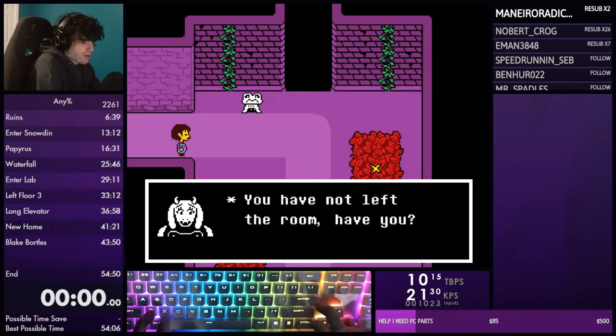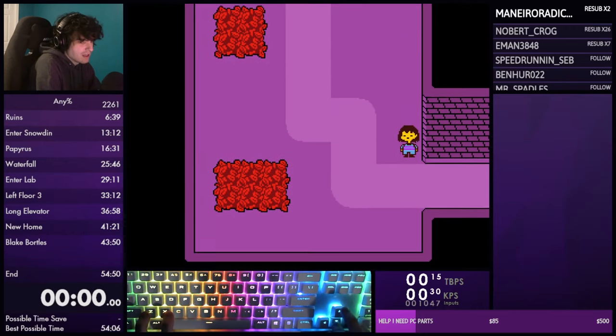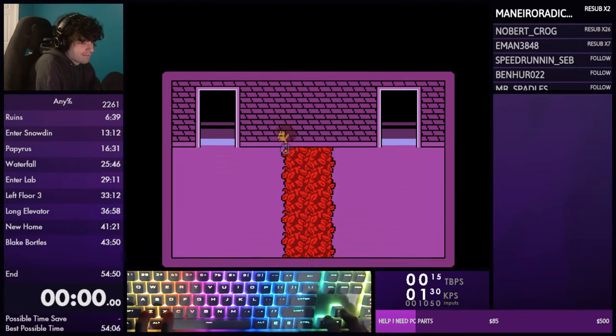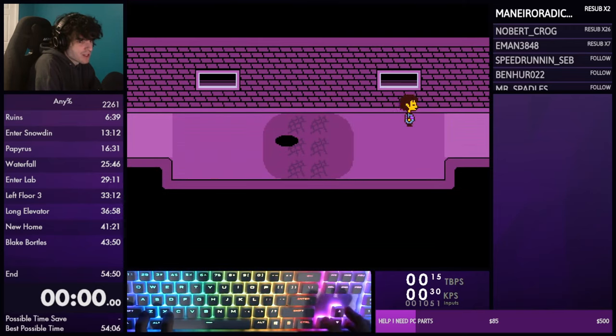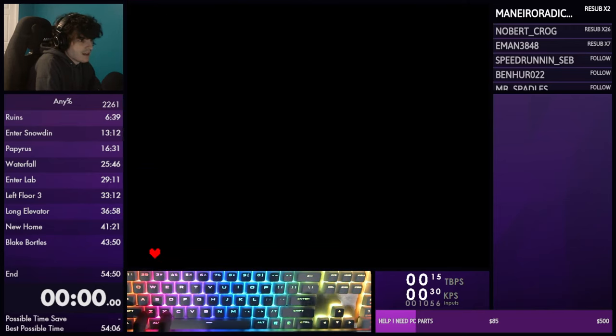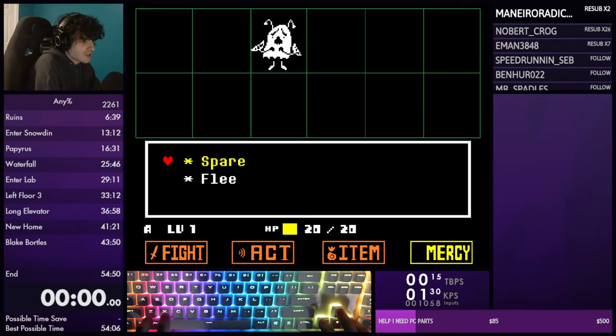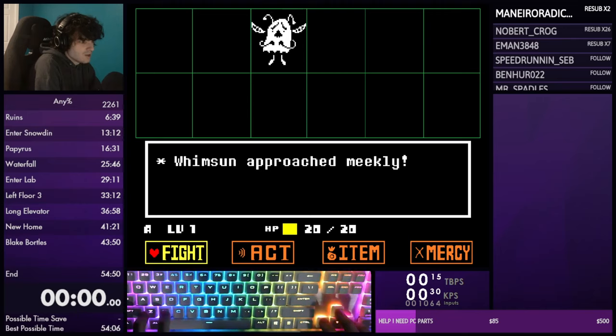Entering this room, hold down-right so you start coasting immediately - there's about a 50% chance of an encounter there, so if you do, flee from it. The next room has about a 10% chance of an encounter. If it's Whimsun you can spare it; if it's Froggit you have to run away because you can't spare it. In neutral there is a strat where you kill Whimsun which saves about a second overall - but for newer runners I honestly just recommend running away or sparing.